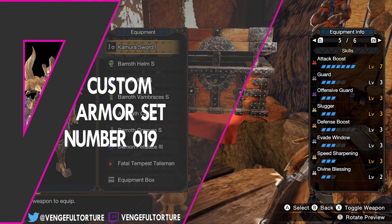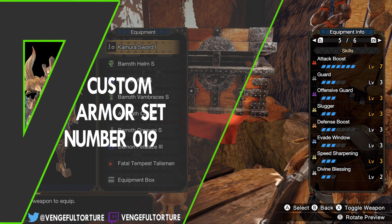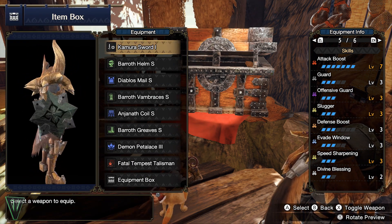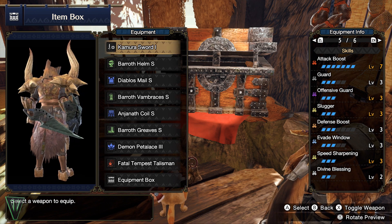I really wanted to design a sword and shield set, and when I asked around, apparently people are loving using this weapon with slugger, which is fine, but what if we made a set that could fit any need?